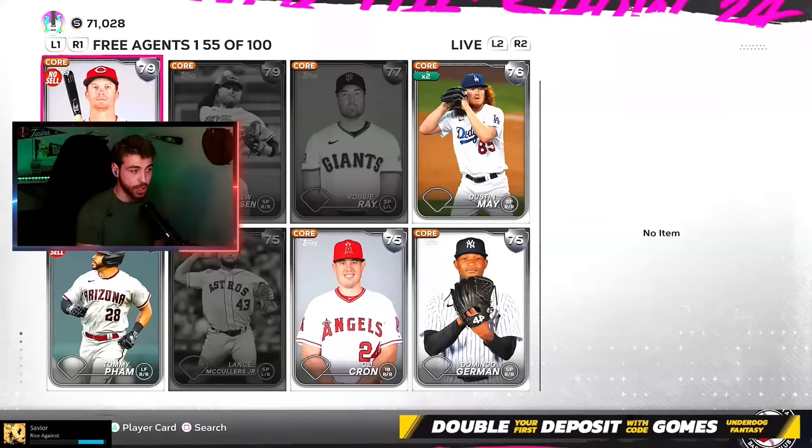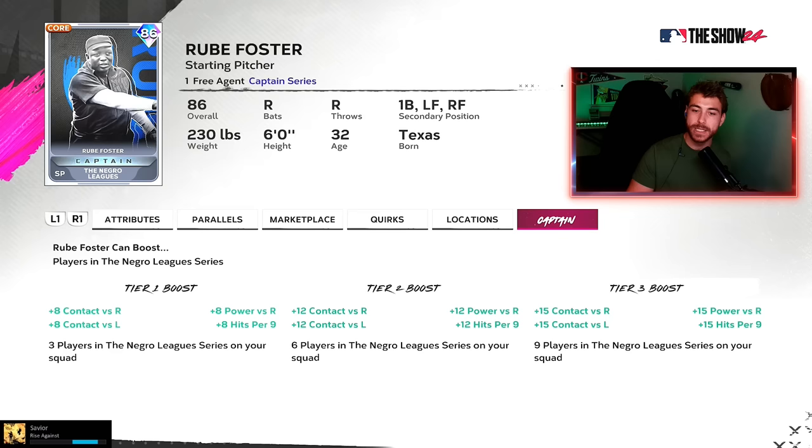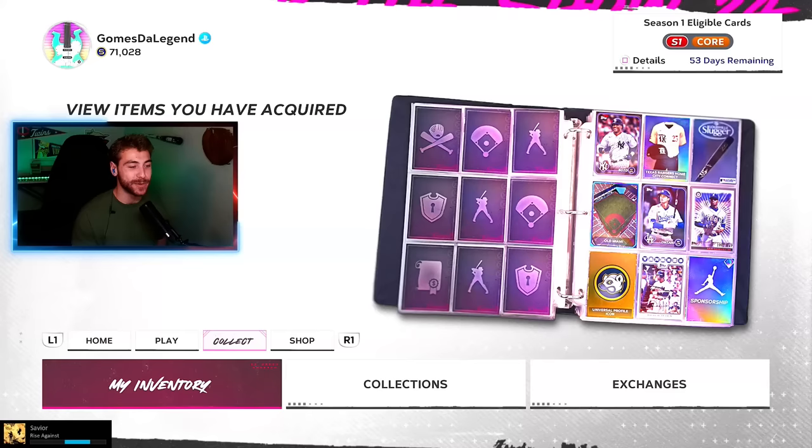If you guys are going to use those cards, you can boost them with the Rube Foster captain — I believe it should work for the Negro League series. But chat, do you guys know? I'm asking Twitch chat live: does Rube Foster boost the Sanford Green guys? I think he boosts the Barrier Breakers, so maybe it would work. If it does, that's a pretty nice boost — contact righties, lefties, power right, and hit per nine. But it sounds like he only works with storyline cards, so a bit of a stopgap there. Maybe they'll change their mind.